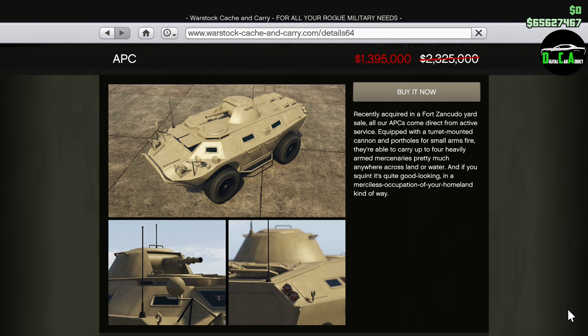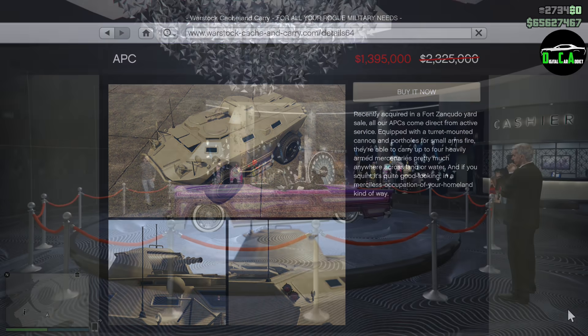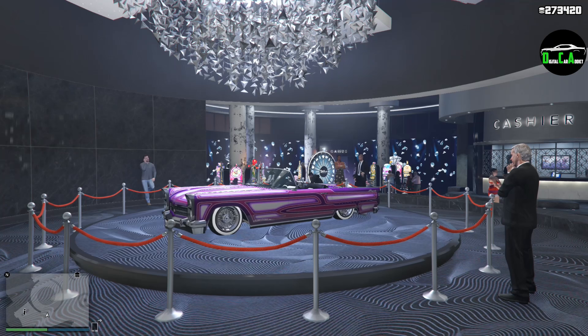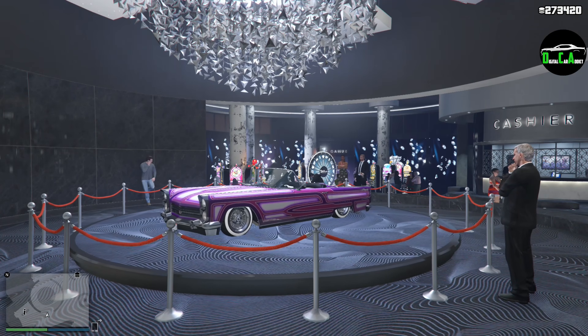Lastly, we have 40% off the APC. This is one of my favorite vehicles for combat with the optional missile turret upgrade, and it can drive on water as it's amphibious. If you don't own an APC and want to try it out, now's the best time to get one. I think we got a decent variety of vehicle discounts this week, though a couple of supercars would have made it a little better overall.